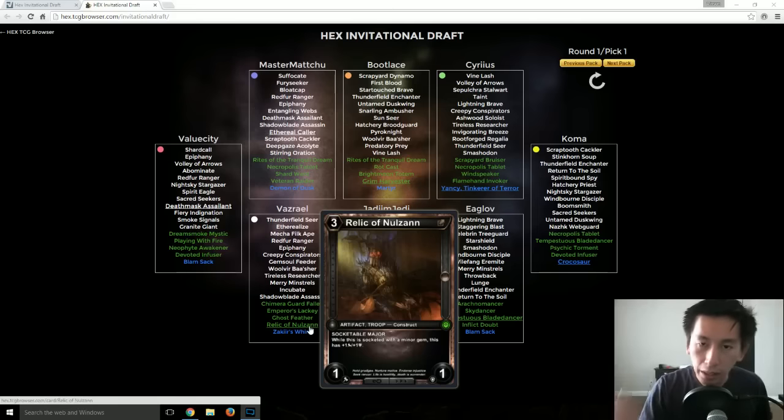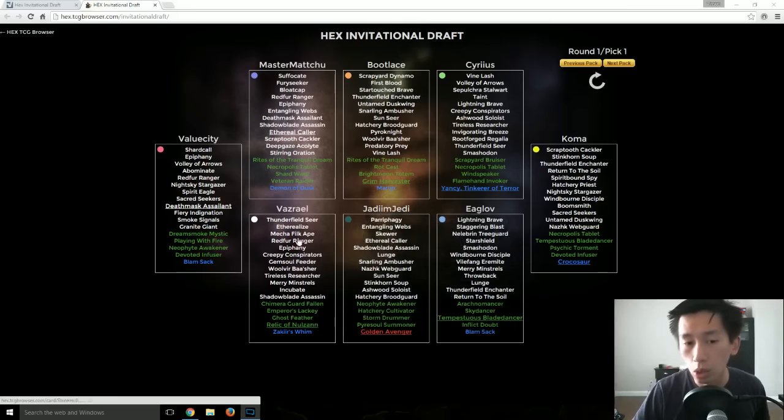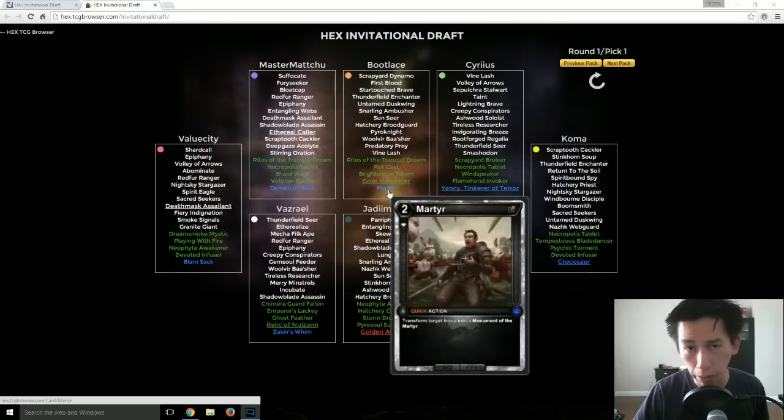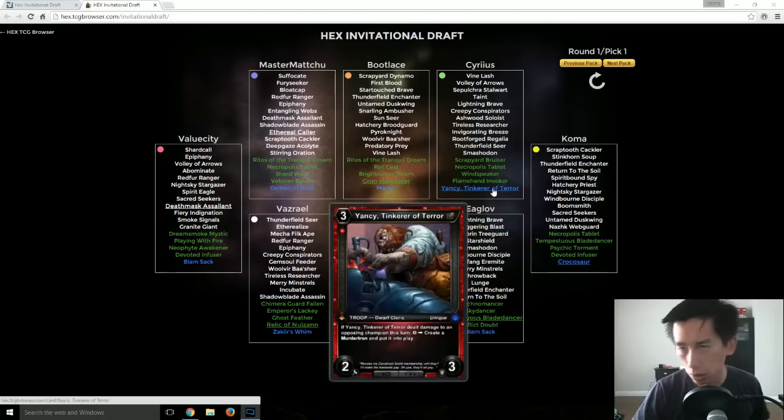In an actual competitive draft on the live servers, people may have taken more of the rares. I'm actually surprised that a Martyr got passed — Martyr is an extremely strong card, usable offensively and defensively. That Bootlace take over Martyr, I don't know if I agree with — I would have personally taken Martyr. Most likely Sirius will pick it up next round and maybe go into Ruby Diamond.